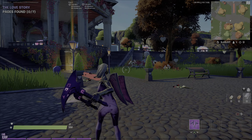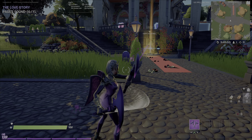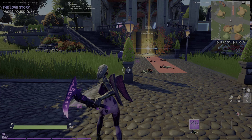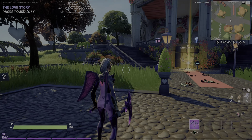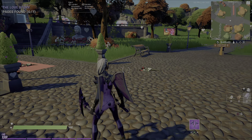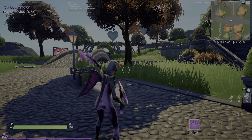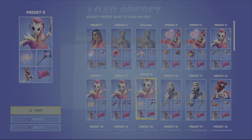Now we have the Dark Style. I didn't buy Dark Stoneheart's pickaxes. But I did have the Fallen Love Ranger, so I used his back bling. I think it's a pretty nice combo overall — got that Kevin the Cube looking style right there. It's dope.